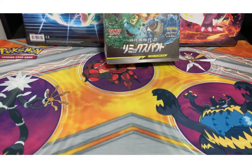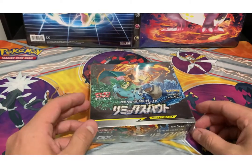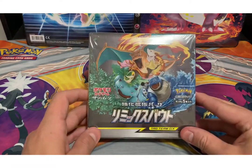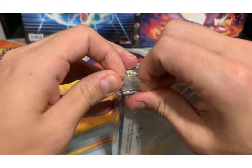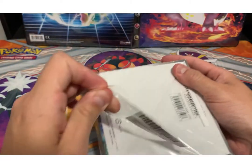What are my pokey peeps? We are back again with another Japanese booster box opening. We got the Remix Bout, which has a lot of the tag team cards you see on the front here. So we got 30 packs, five cards per pack. I'm hoping to pull one of each of the cards.